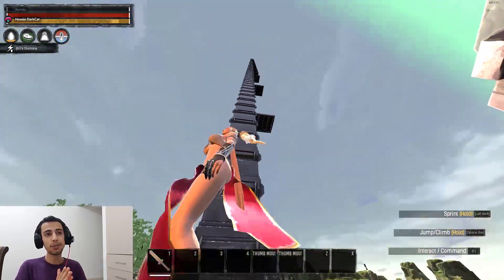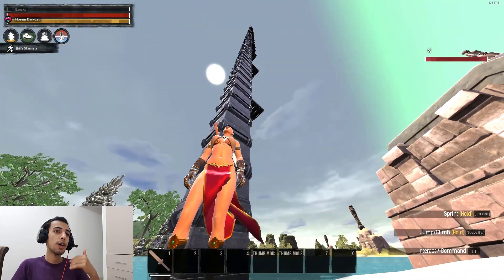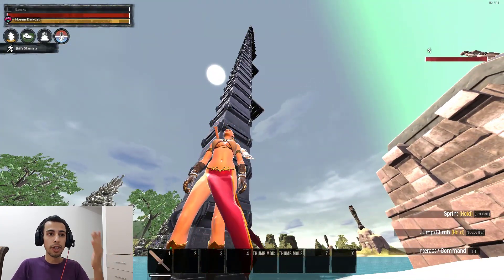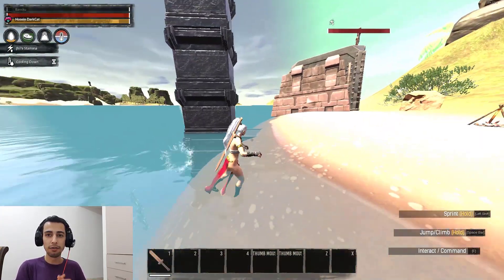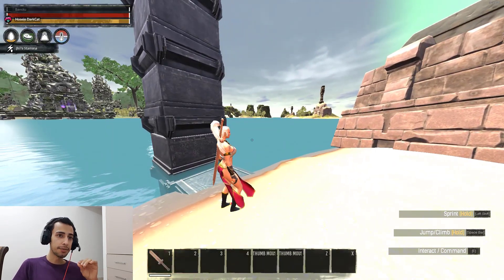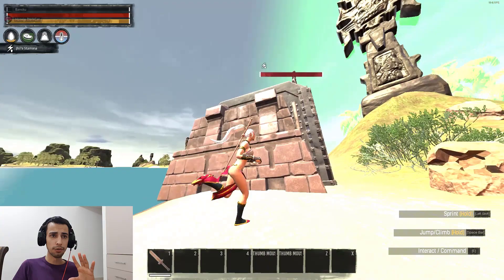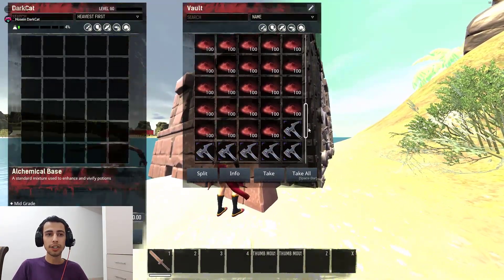All you need to do is make a hundred or two hundred foundations or pillars stacked on top of each other, like this — the pillar goes all the way to the top, asleep on top of the water, and your friend needs to remove the pillar from the bottom so you stay in the sky. This tactic needs some work: you need to first build it over some kind of water so when you rejoin the server you fall down into the water.